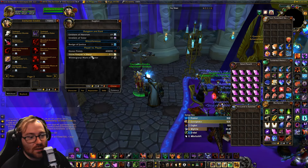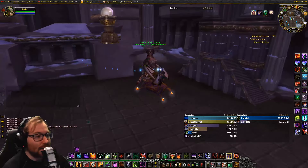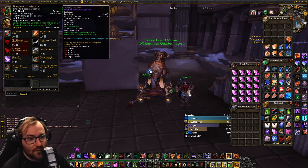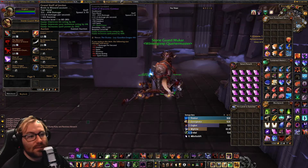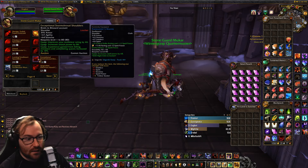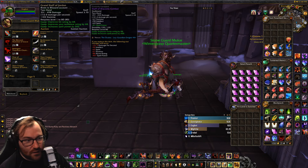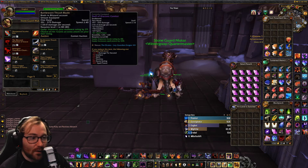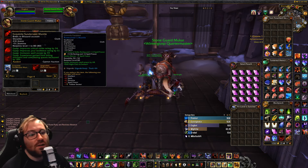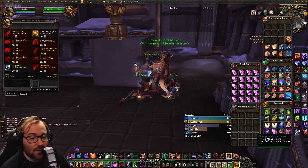Alright guys, we've arrived at Wintergrasp. You're going to come over to this quartermaster here on the mammoth — at least for the Horde side — and scroll through his stuff. This is where you can get heirlooms purchased with Stone Keeper Shards. He sells shoulders of every type: mail, plate, leather, and cloth. They have resilience on them because they're meant for PvP, and the weapons also have a lot of stamina or resilience, but they're still powerful heirloom weapons. I bought these shoulders here to go with my chest piece and I'm currently using them on my boomkin to level that character as fast as I can.